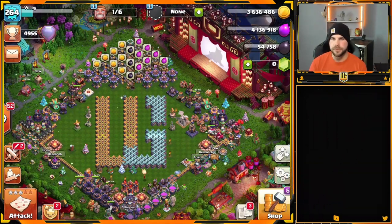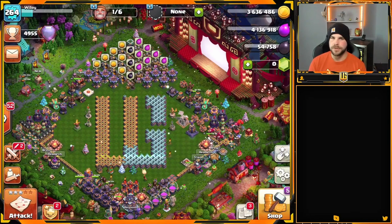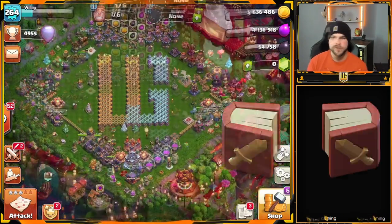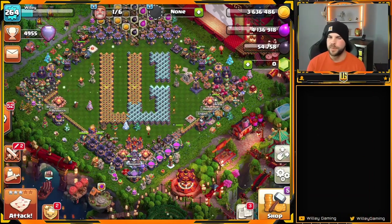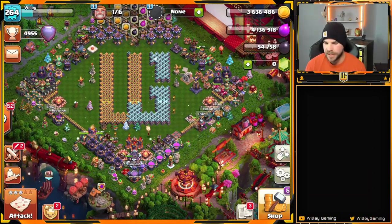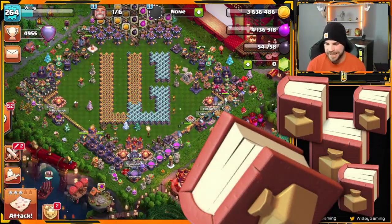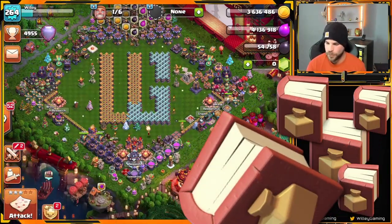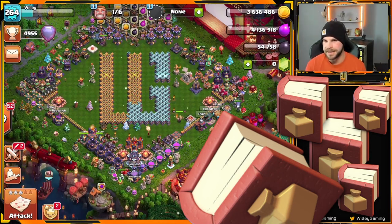Before we get to number one, a few honorable mentions. The book of fighting is really nice, book of building is super nice, book of spells is good — but why does Supercell have to give us so many books of spells? We get way more books of spells offered to us than we actually get spells to upgrade. End of rant.